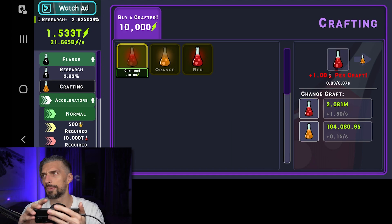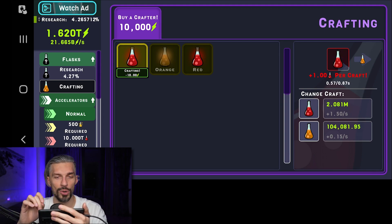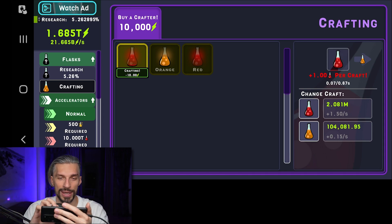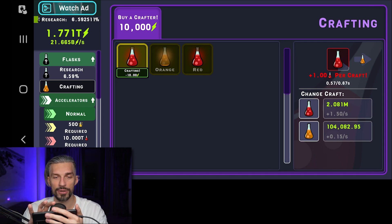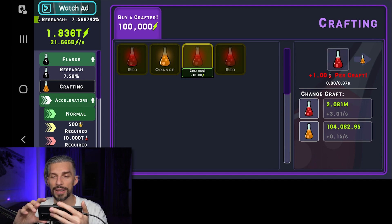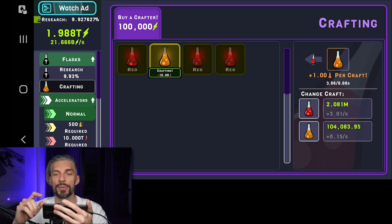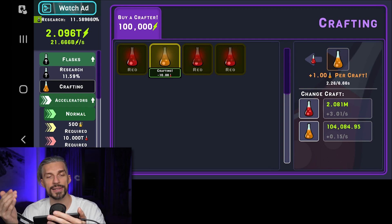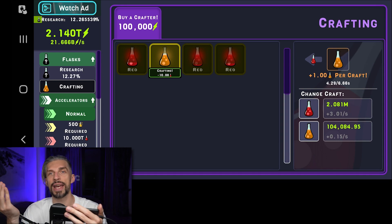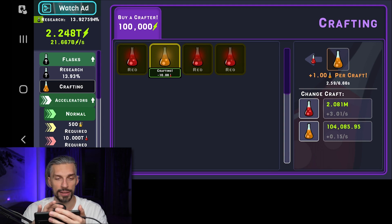I actually played the tutorial a few weeks ago before I went to Georgia, so I don't really remember things — we'll have to learn together. Different flasks do different things. You can get several crafters, let's buy one. The red flasks are your basic flasks that give you research, energy, and the stuff on the left.